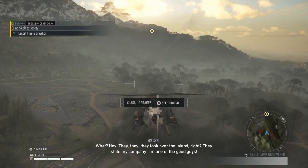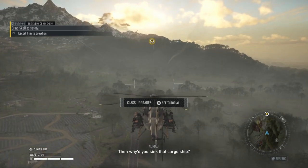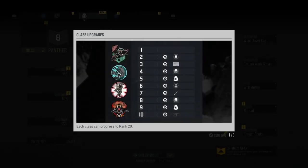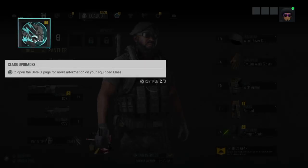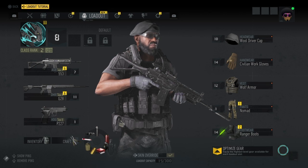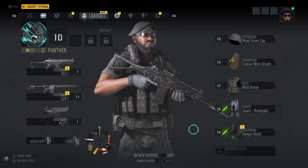'They took over the island, right? They stole my company — I'm one of the good guys.' 'Yeah? Then why'd you sink that cargo ship?' 'The ship was taking jobs off the island.' Optimizer gear — equip the highest level gear available for each loadout slot. Okay, let's do that — why not? Let's go back.